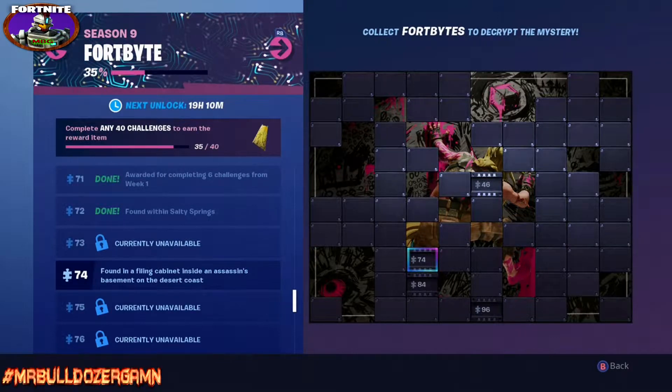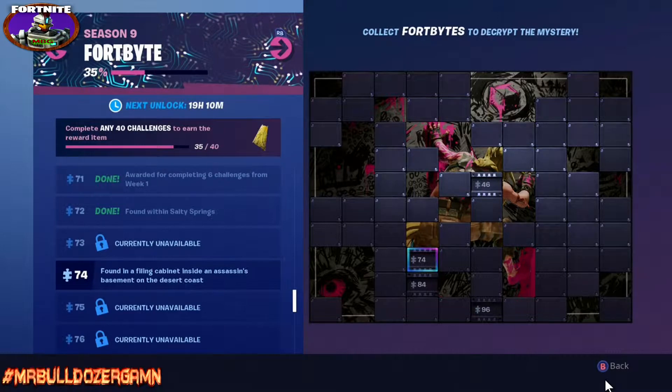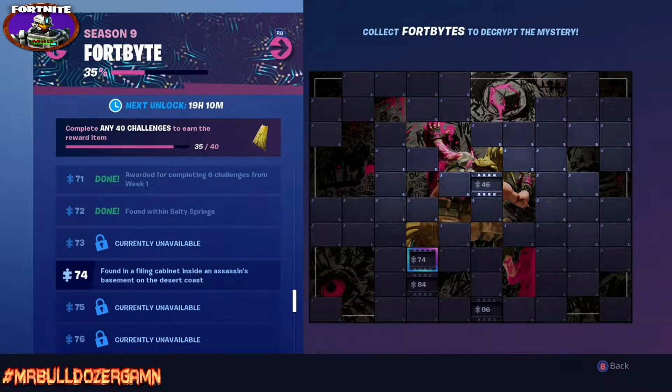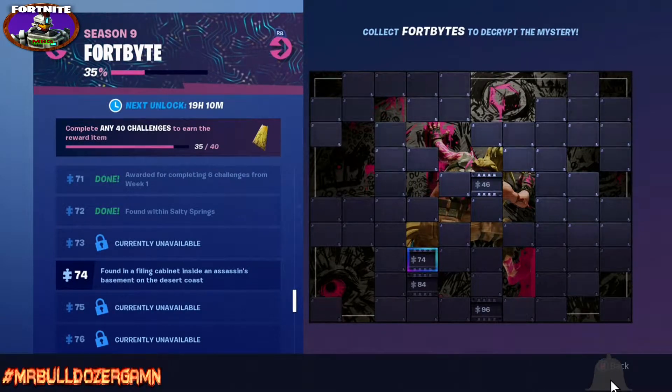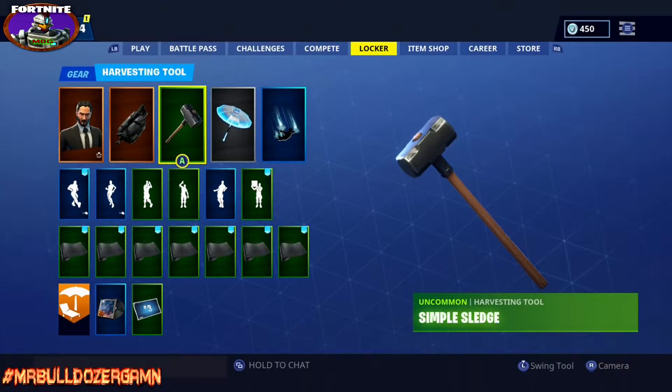Hello everybody, this is Bulldozer — thank you for giving me your time and watching another one of my videos. Here we go with another four-byte chip, this is number 74, and this one will be found in a filing cabinet inside an assassin's basement on the desert coast. We're talking about John Wick's house, so I might as well run that skin — you can see everything: the back bling, the hammer, and all.